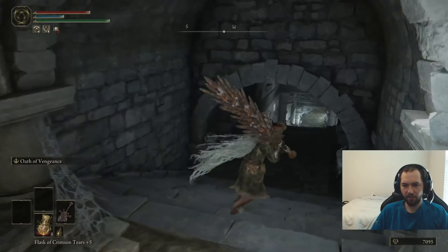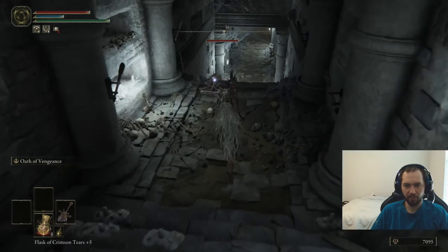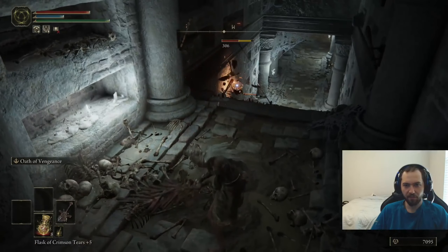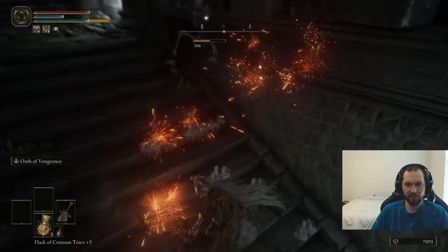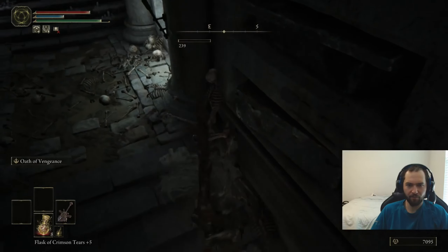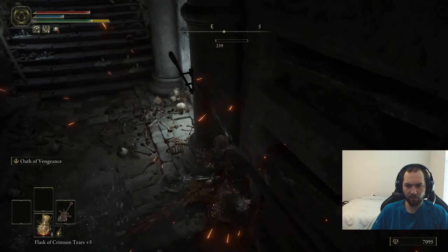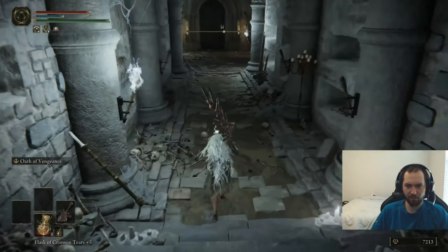Continuing down, we have skeletons of course. Not all the skeletons in here can be killed by just killing them. Some of them are summoned, so you need to kill the summoner — I'll show you how to do that just now. Here we have the boss door; we have to find the lever to open that door.